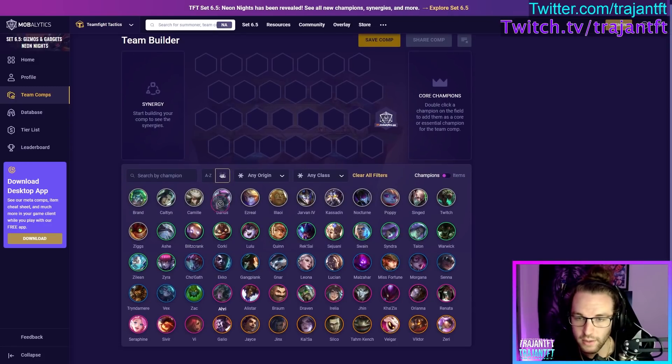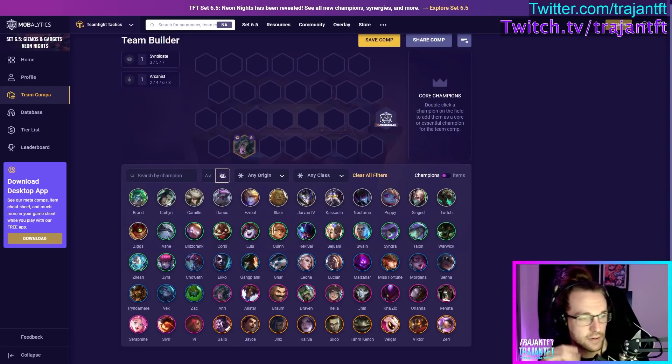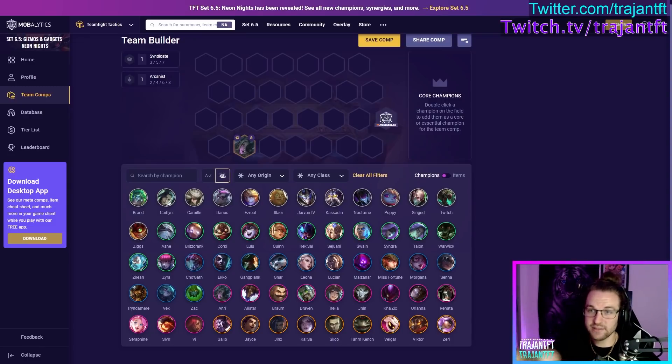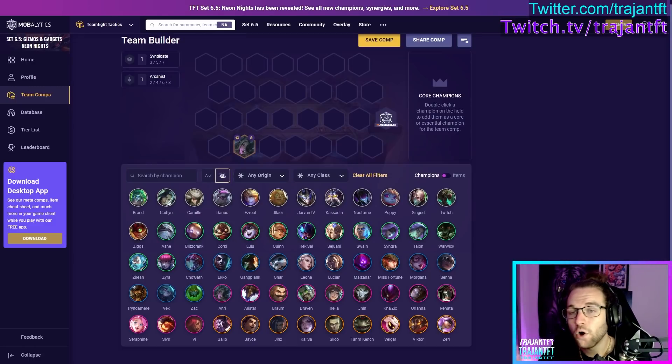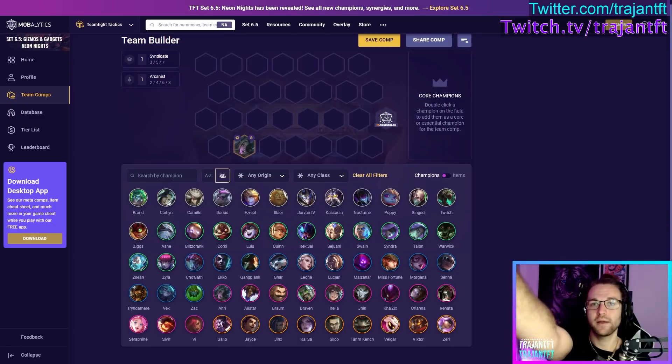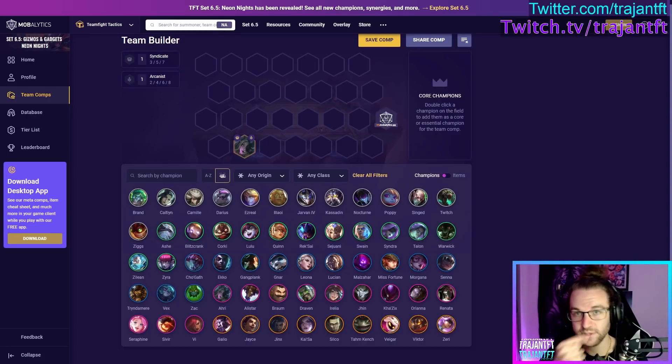Ahri is a Syndicate and Arcanist — AP DPS. She throws her orb, which is her Q from League — a line ability at her target — and each time she casts she fires an additional orb: first cast fires one, next fires two, and so on. If her orb has already hit an enemy and hits them again, they take 80% increased damage. The boomerang effect counts: if the orb hits the frontliner going out then hits them again coming back, it deals increased damage.